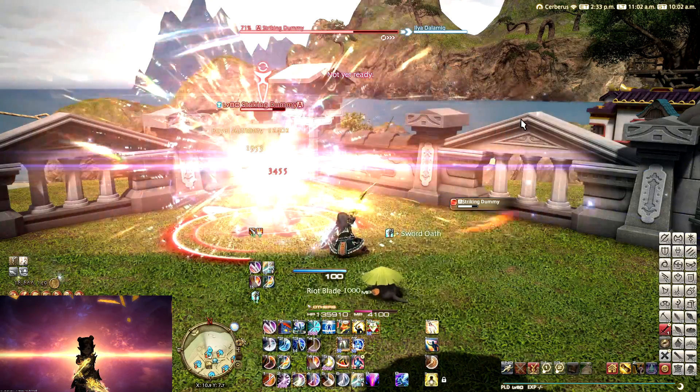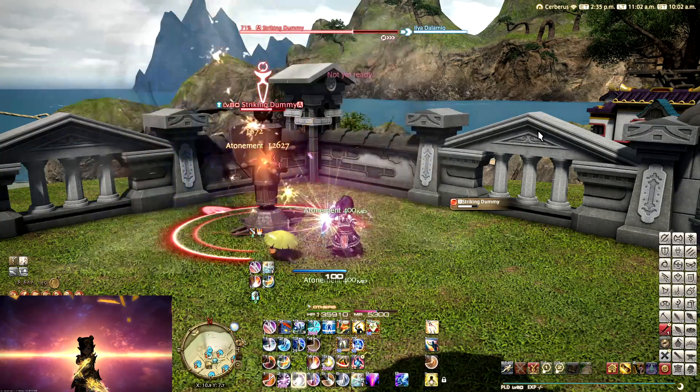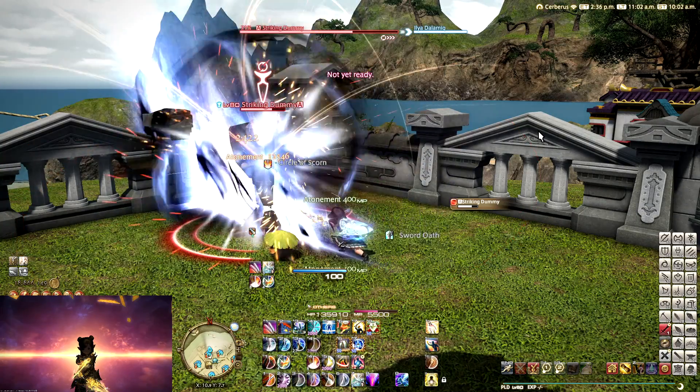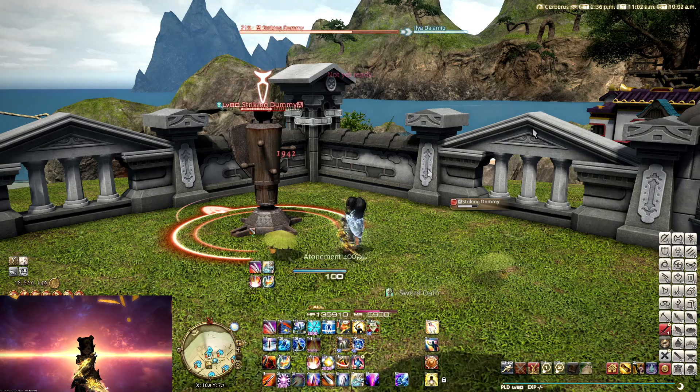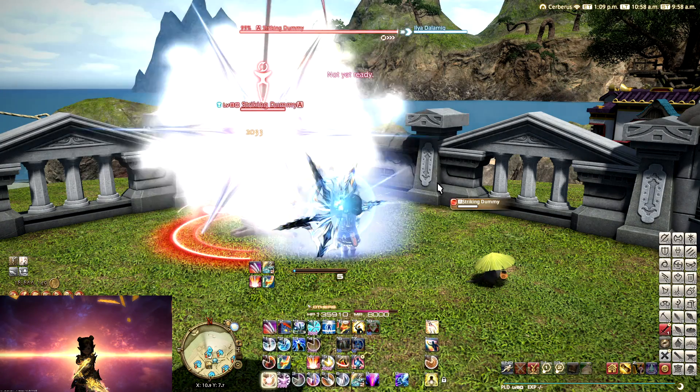Now, Fight or Flight and Requiescat are both 60-second cooldowns, so basically you're always going to be delaying them by 1 GCD before you use them again. So that's kind of like the trade-off — either you delay your two buffs by 1 GCD,